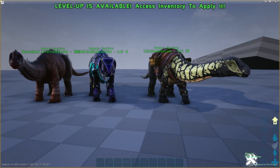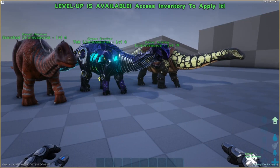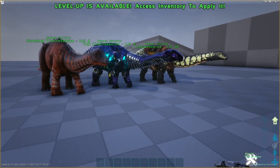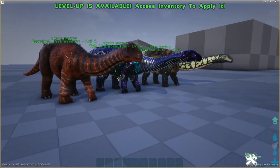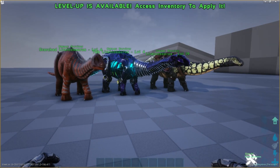It also gives you, the player, more food than just a simple berry. Cute, cuddly, and amazing — what could you not want from a little sauropod like this? Have fun, enjoy, and good luck with your Lyraniasaurus! See ya!